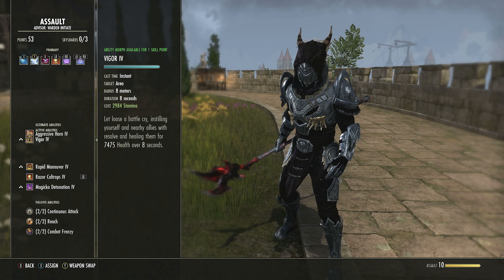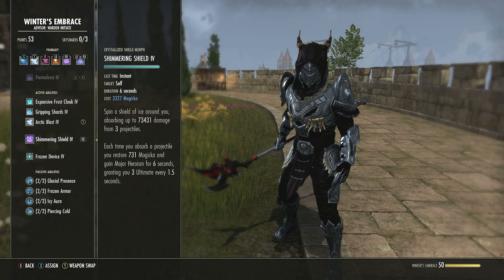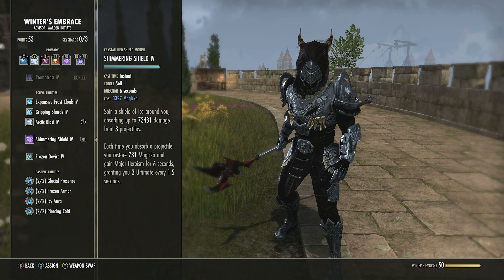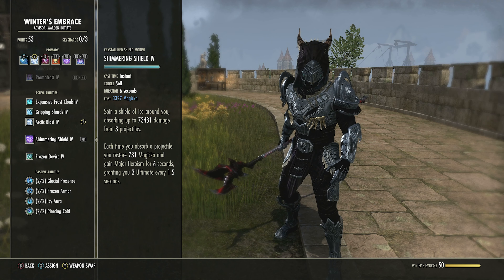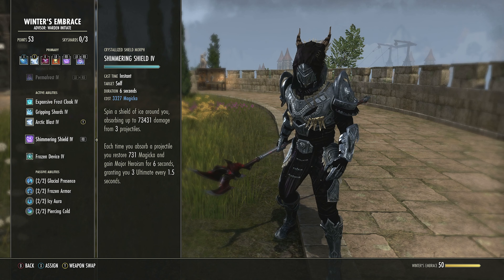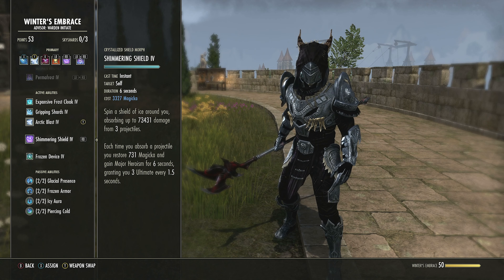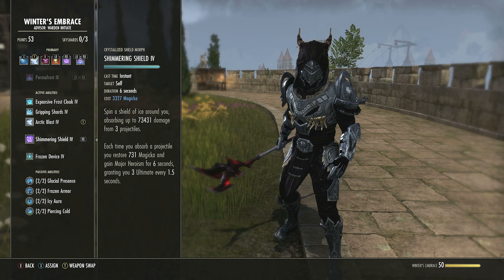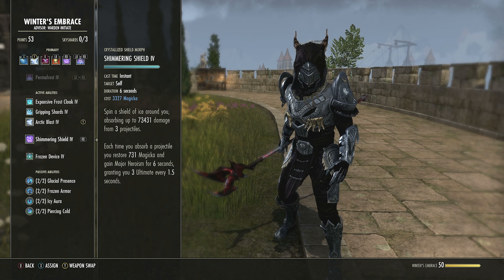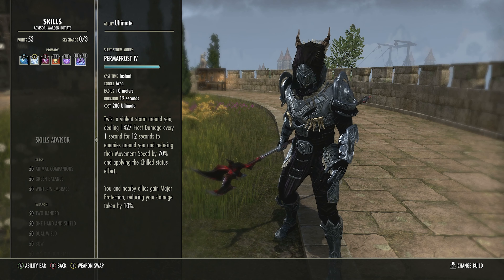Shimmering Shield — you only use this in emergencies. Start with Crystallized Shield, morph to Shimmering Shield. If you activate it, for six seconds you absorb up to three projectiles, up to a maximum of 73k damage. Each absorbed projectile returns nearly 750 Magicka — helpful for resources even while blocking. You also gain Major Heroism for six seconds, giving you 3 Ultimate every 1.5 seconds. So that 27-second Ultimate cycle can be dramatically reduced if you're taking projectile damage and maintaining this.